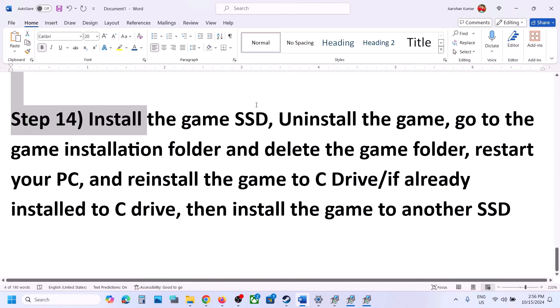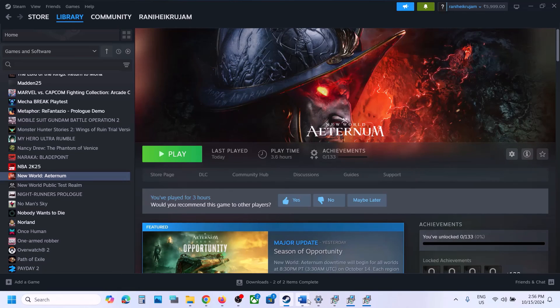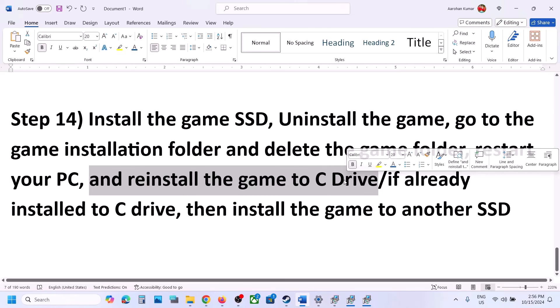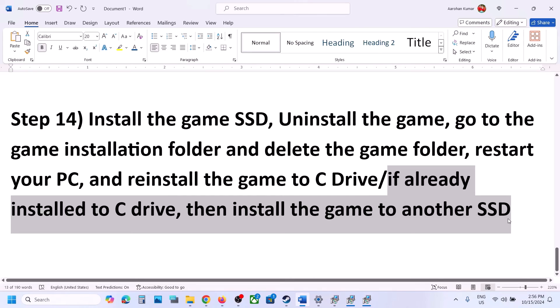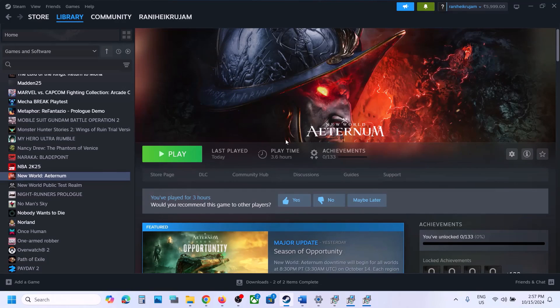The last step is to uninstall and reinstall the game to an SSD. Right-click the game in Steam, select Manage, then Uninstall. After uninstalling, go to the game installation folder and delete the game folder. Restart your computer, then install the game to the C drive — make sure the C drive is an SSD. If it's already on C drive, try installing to another SSD. One of the steps in this video should help you get the game running. Thank you for watching — please like and subscribe.